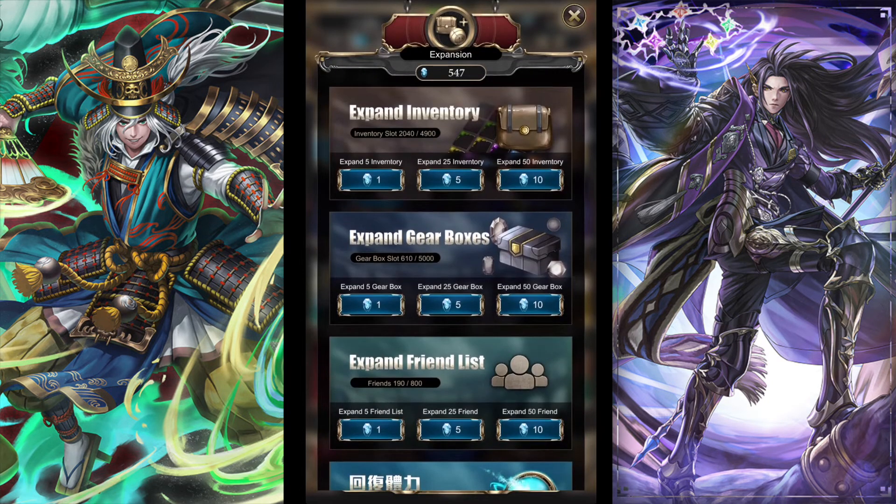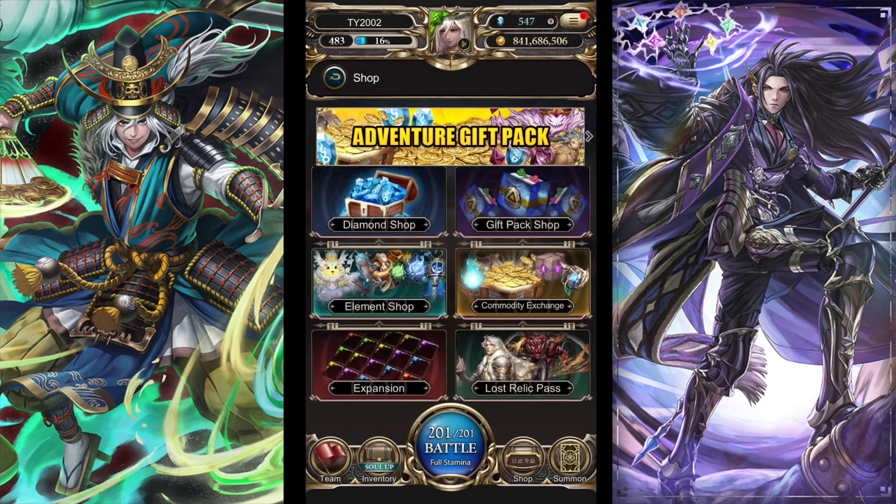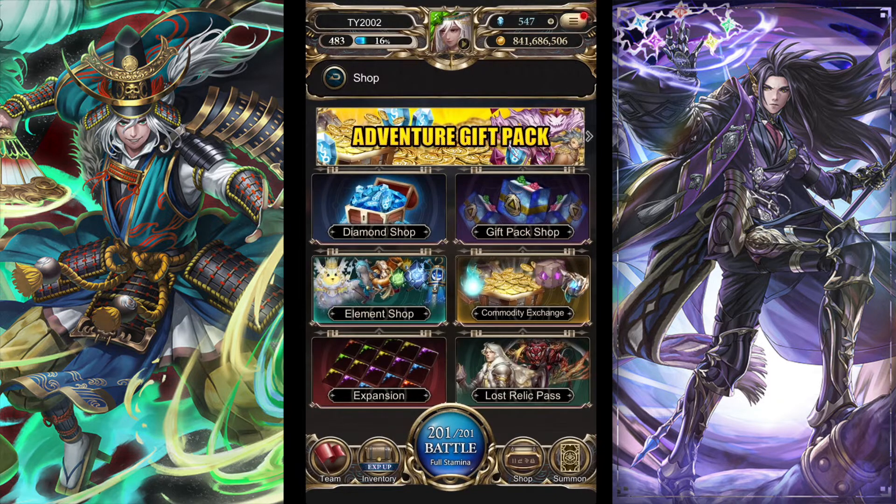Next up is the expansion tab — same as the other tabs, it's just using diamonds to expand various things, same as it was before. You can also recover your stamina here, although a prompt will pop up automatically if you run out of stamina.